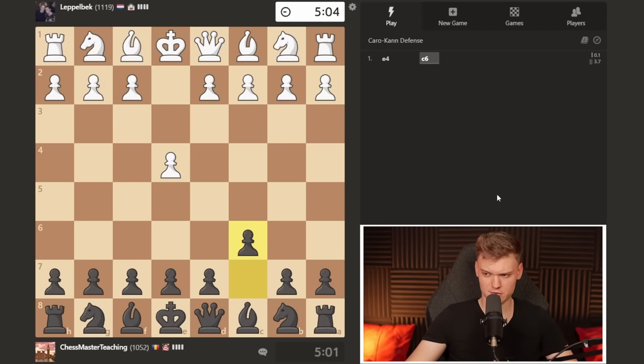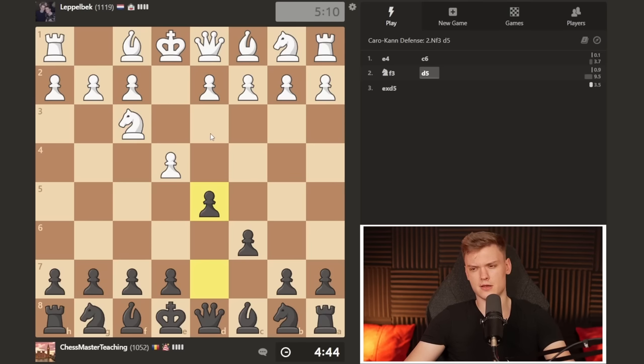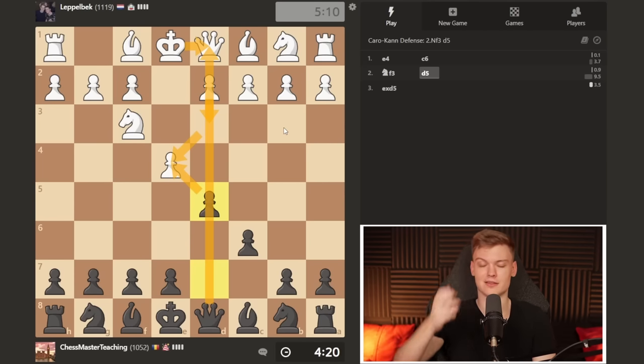Alright everybody, managed to find another black game, this time facing an 1100 rated opponent. They play knight f3 on the second move quite often, which is not the most principled thing to do. They usually combine it either with the advance or what we have in this game: taking. In theory, if you're starting knight f3, you're supposed to either play the two knights or go for the more topical move d3, which is very much in the meta at the top level nowadays. They somehow discovered that the upcoming endgame is pretty tricky to play. I wouldn't really recommend you enter that against somebody stronger than you.